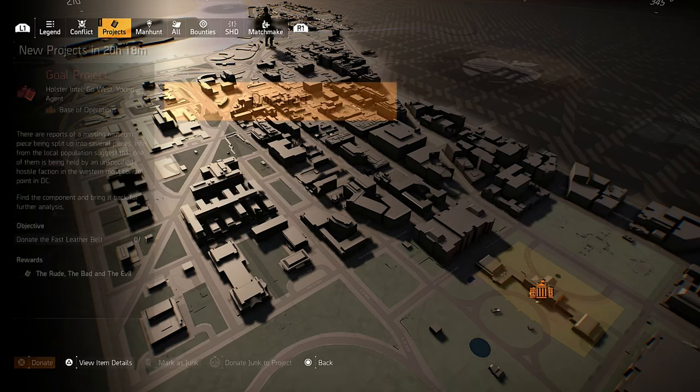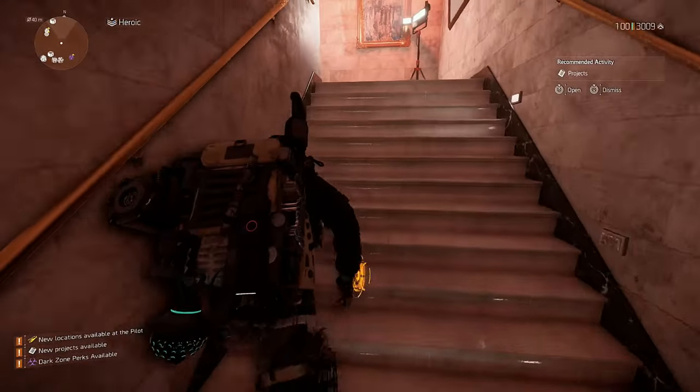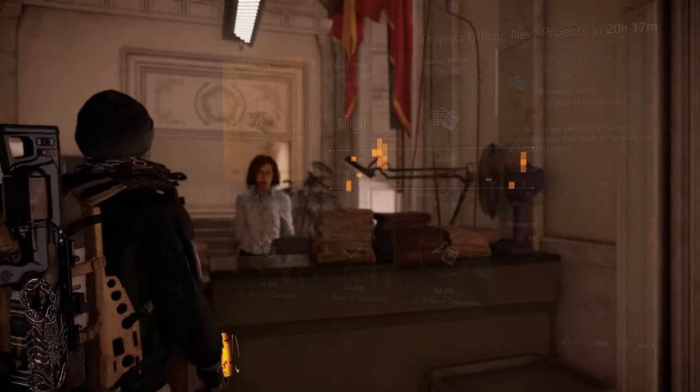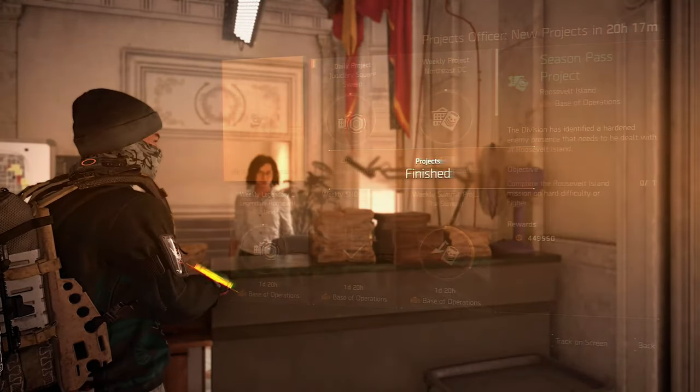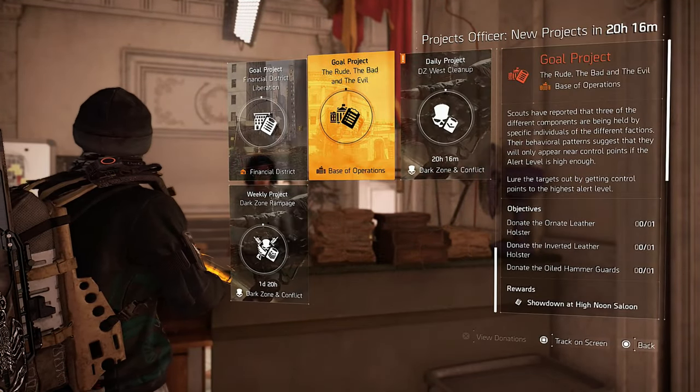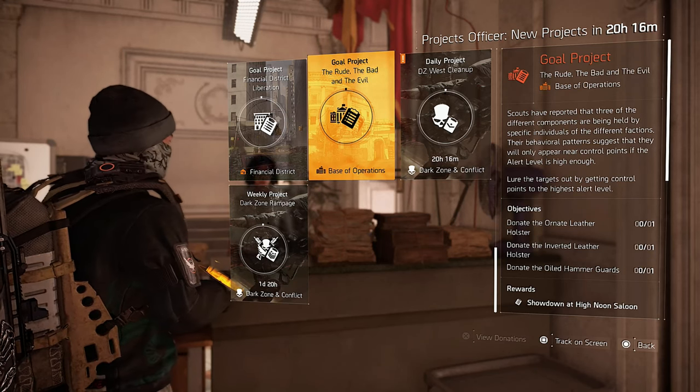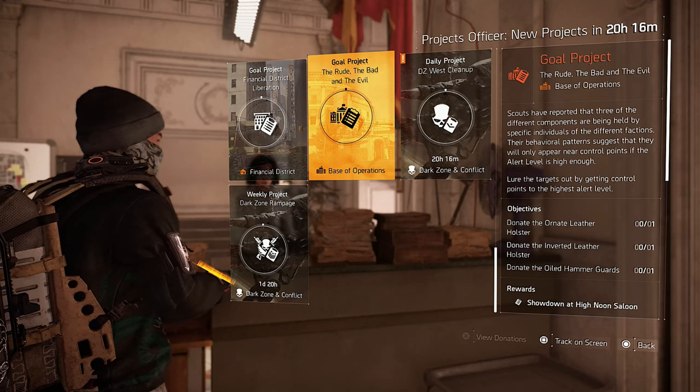When you completed the project, you will need to travel back to the White House. Go to the projects officer to get the next project. The next project is called The Root, the Bad and the Evil, and for this project we need to get three exotic components.